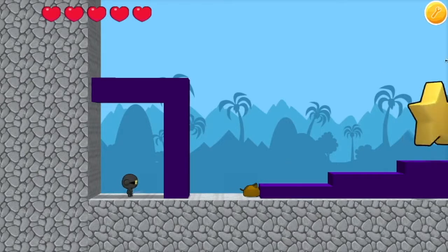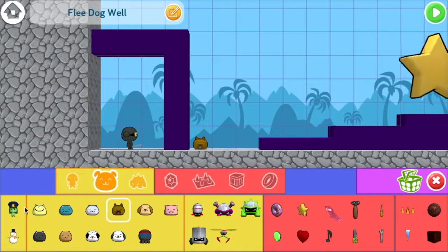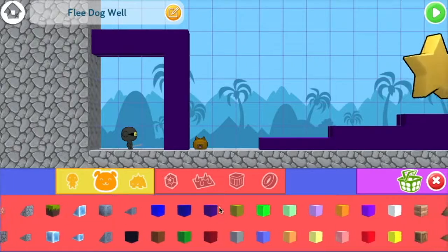Good boy! But then it hits a step and it can't go anywhere. So let's change that up a bit. Next, I'm going to add code so Ninja Fu can tell the dog to jump over the steps. This is how we're going to get the dog through the obstacle course.